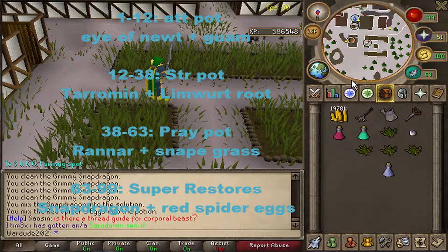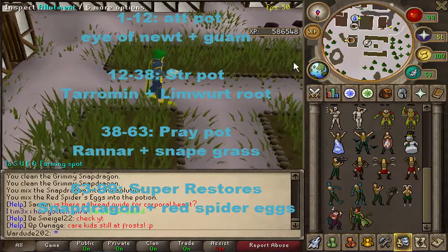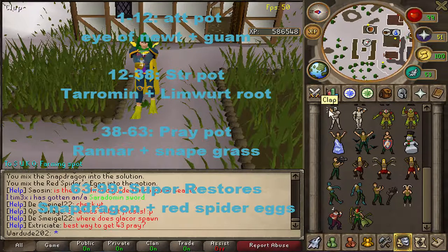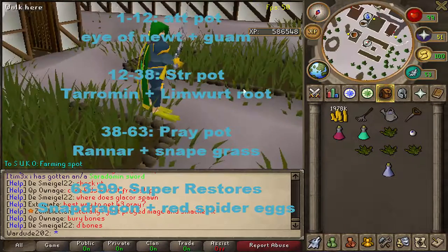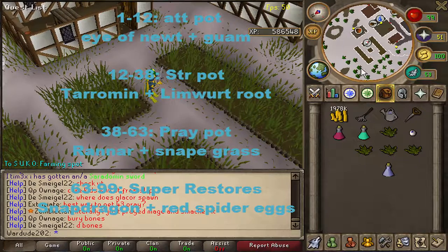There you go — you now have 99 Herblore! You can do the emote, put the special powder in, give it a swirl, and bam — you've got yourself a super antifire. Congrats!